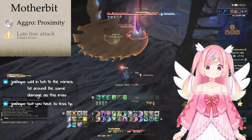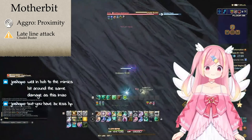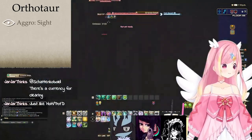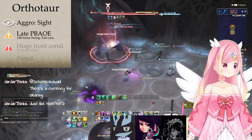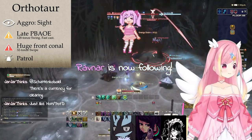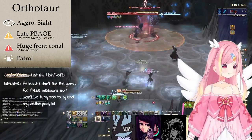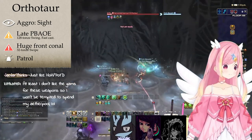Next, we have the Mother Bit. This will cast Citadel Luster, a late-telegraphed line AOE. The Ortha Tor will have a 32-ton swipe, a huge cone AOE. It'll also dash to a flare and use 128-ton screen, a quick-cast medium point-blank AOE.